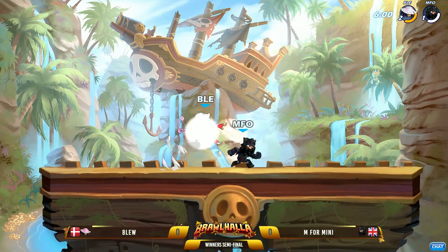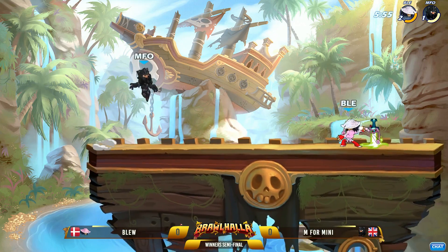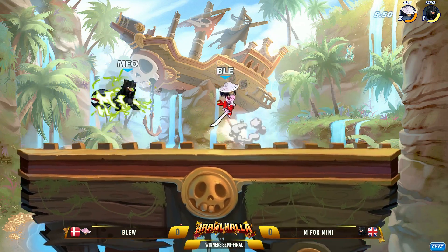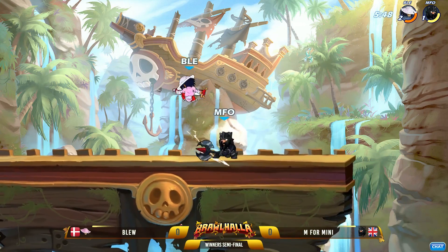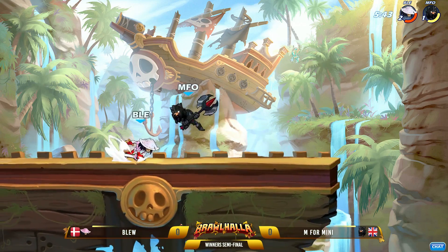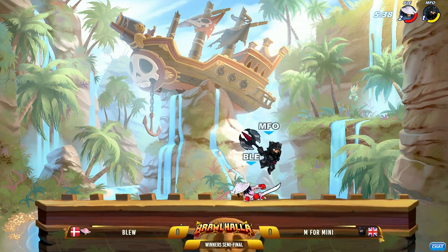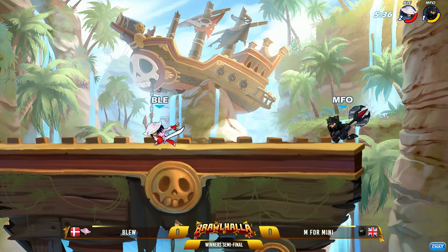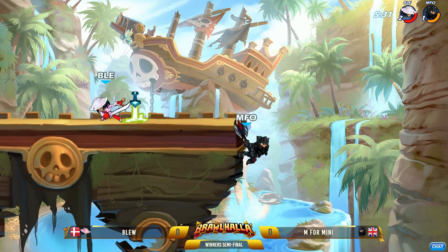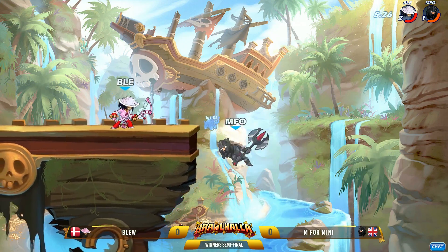Blue holding onto that sword, swapping between the two, looking for that bop. M4Mini playing beneath him, looking for unarmed startups while Blue does a good job spacing out the center of the map, holding that map control. I like his rotation back to the sword — this is where we've been seeing him get a lot of that early damage to push into the red. A lot of that early damage has come from the sword. Blue getting more damage here, trying to avoid that dash-in sidelight combo starter from M4Mini. That axe play can be devastating, and no one knows axe better in EU than M4Mini.